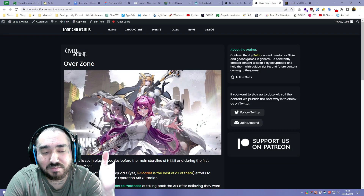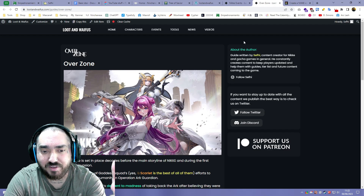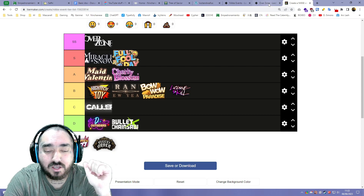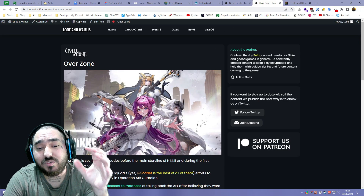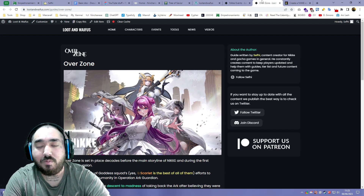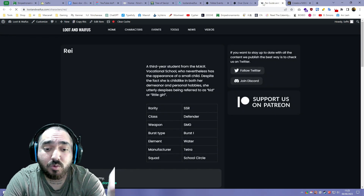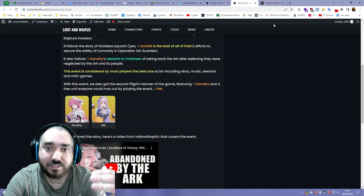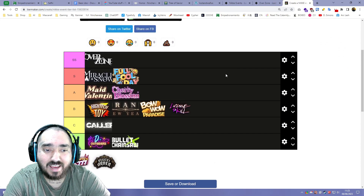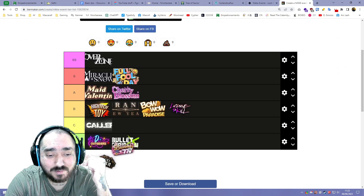Overzone — I don't think anyone can disagree with this one. Overzone is the best event we've had in the game and it shows how much the developers enjoyed making it — it's probably the best thing they've made so far. There is no doubt this is an SS event. We got another pilgrim banner with Dorothy, we got to know the story of Snow White, Dorothy, and more of the Goddess Squad with Scarlet and Rapunzel. We also got a free MLB unit in Ray, which was great for new players.